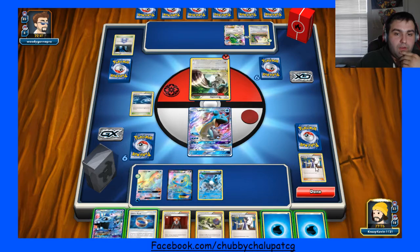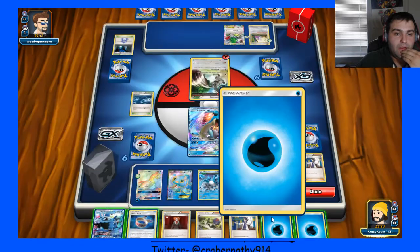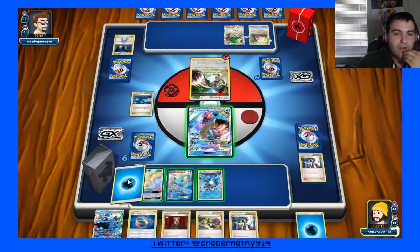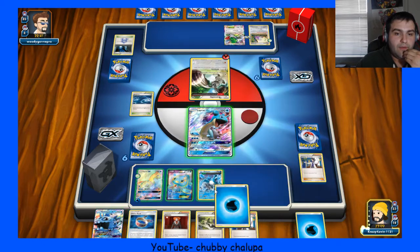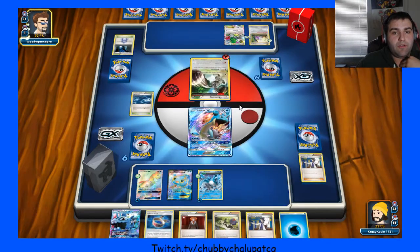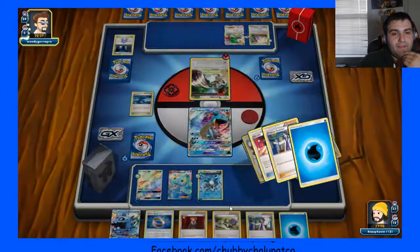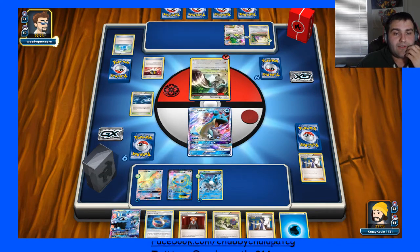One for 20, okay. So this isn't too bad, but against this it's kind of not ideal. I think because right now he can Flare Grunt this if I attach to it, so I'm just going to attach this to the bench — attach to Articuno. Basically just try to make it so he has to play his Hammers again in order to discard energy, and then just try to keep it kind of slower. Unless I draw into a Patch or something, it's going to be hard because I have to attach to this.